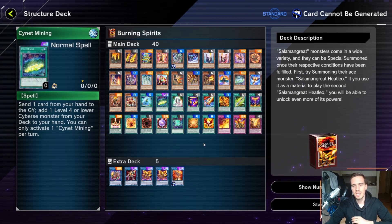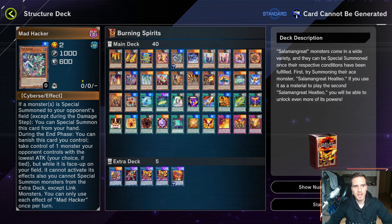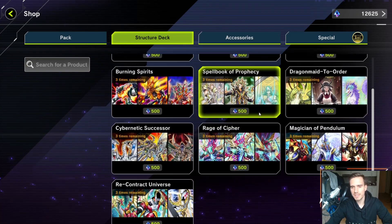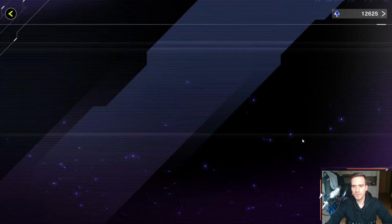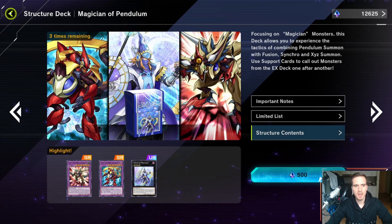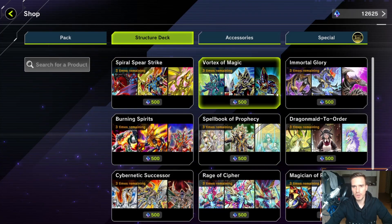So if you have a specific ultra rare you need that is in one of the structure decks, go for it — buy the structure deck three times. It will always be worth it. Even if you only need one ultra rare, one is enough reason to buy a structure deck three times if you really need it in your main deck. The structure decks are a good deal because they are super cheap and give you a lot of cards.